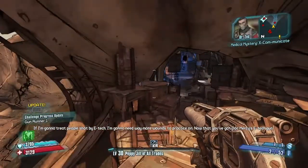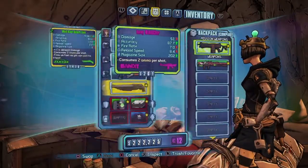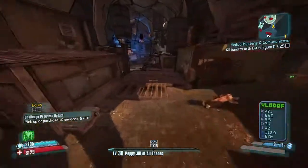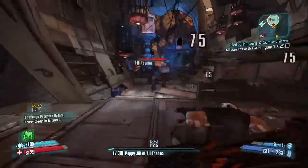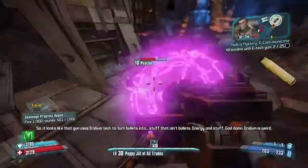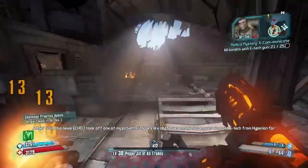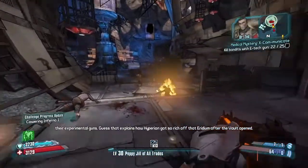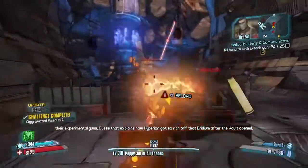The next mission is to treat people shot by E-Tech bandits. You are going to use an E-Tech rifle that Dr. Zed has given you, and you are going to want to kill 25 bandits. After you complete the mission, you will need to head back to Sanctuary and turn this back into Dr. Zed.